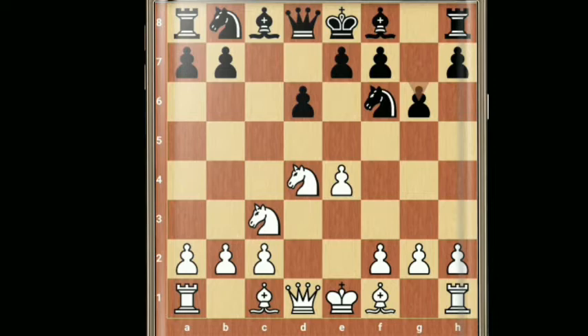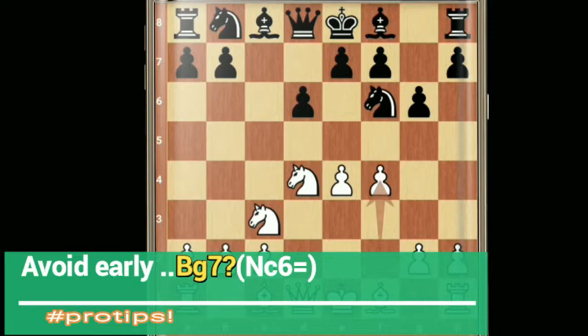Here white plays f4 — the Levenfish variation. If black plays only bishop g7 and short castles, then this is a mistake. Let's see what the mistake is. The correct move here is knight c6. But if black plays bishop g7 instead, this is an opening blunder.